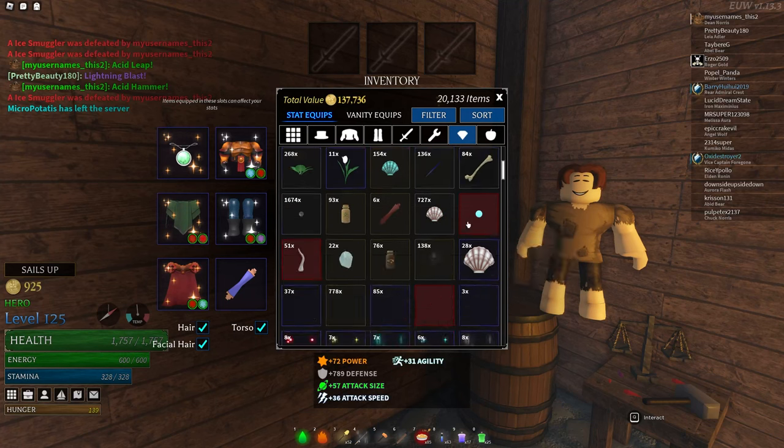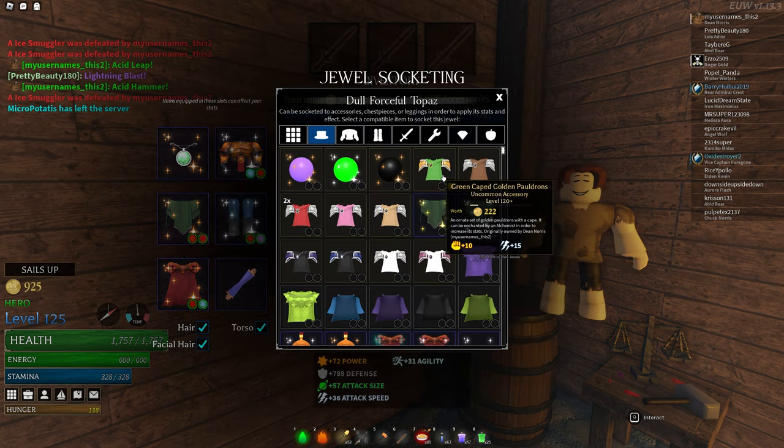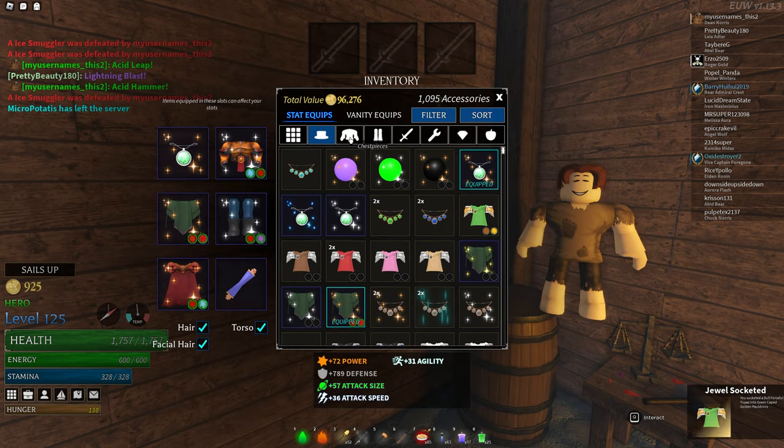To socket a jewel, just open your inventory and click on the jewel like you would for an enchantment scroll. Your armor does have to be unequipped though, which can be annoying.